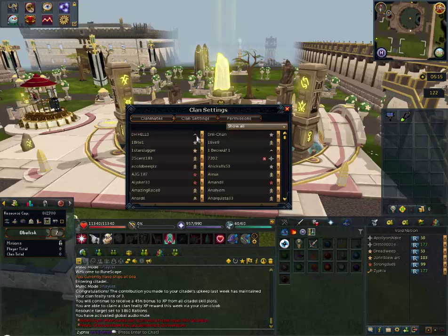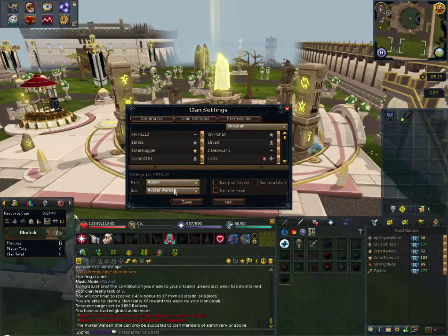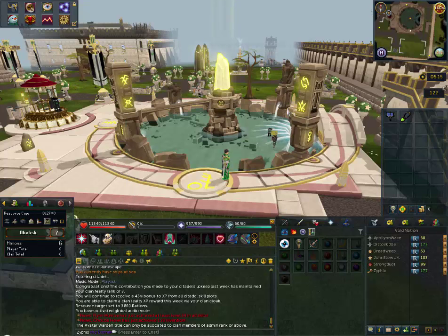Go to clan mates. Remember, they've got to be admin level or higher, so you've got to make sure you set them to admin, click save, and then after they're saved, go down here to the job title Avatar Warden. Set that, then click save — and you'll see the warning right there — and then they can summon avatars. You can also take that privilege away.